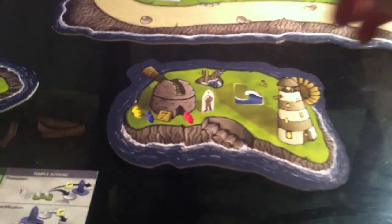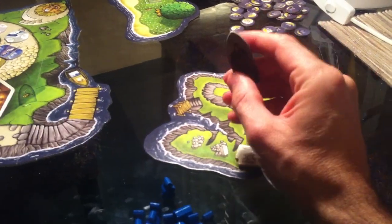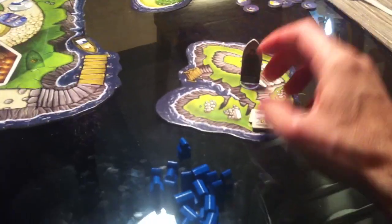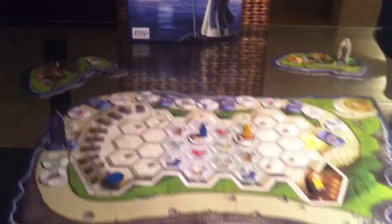We're actually playing the full game, where everything is randomized and players are going to set up their own starting situation. So all the islands have been placed randomly around the board. The apostate — the evil heretic, who is a bad guy and loses points for us — is over here on the builder's island. The priestess is over here on the ship island. And the master builder is over here on the tomes of knowledge book island.